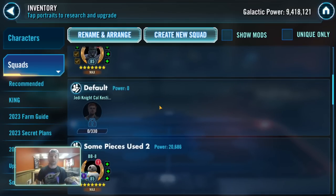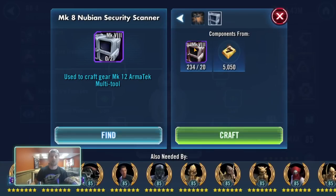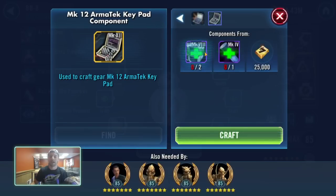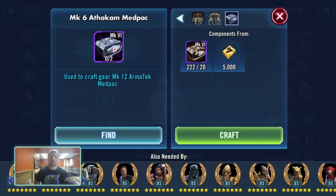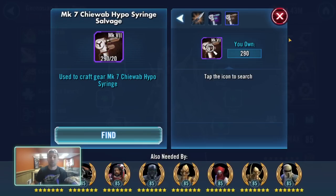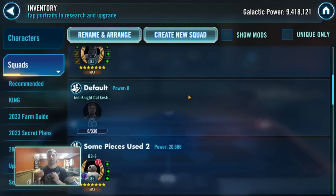There are some gear pieces used on both the left and right sides. The Mark 8 Nubian Scanner is a great example — you need it on both sides. The same goes for the med pack, the Mark 7 syringes, and a couple of other relic pieces. You need a lot of those, but by focusing on them and balancing your farms you can make sure you have enough of the pieces that are required on both sides.